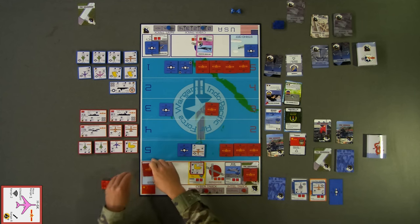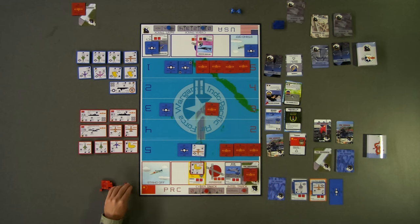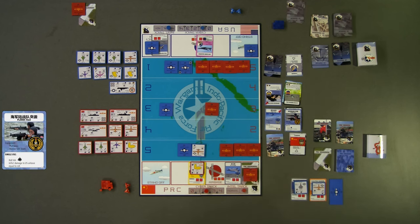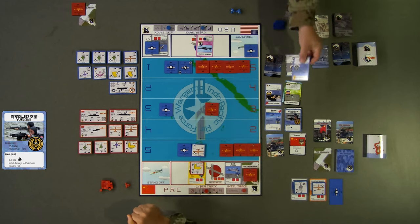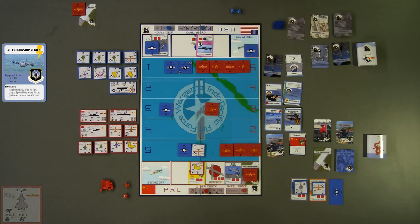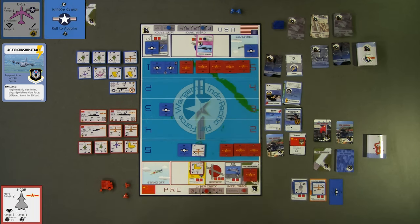Red then decides to play their final enabler card, the Plan MC Raid enabler card, to attempt to conduct a special operations attack on the primary US airbase with damage determined by rolling 1D4. Prior to rolling for damage, the blue player uses their AC-130 Gunship enabler card, which can be played at any time, to cancel the red soft card. Now, red decides to move a J-20 token up 2 spaces from red band 3 to red band 5. Next, the red player attempts to acquire the B-52 using the J-20 radar, which has a plus 1 acquisition bonus. Since the B-52 has an acquisition rate of 2 and the J-20 radar adds 1 to any die roll, any and all rolls will meet or exceed the B-52 acquisition rate.